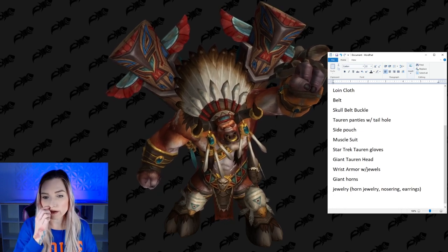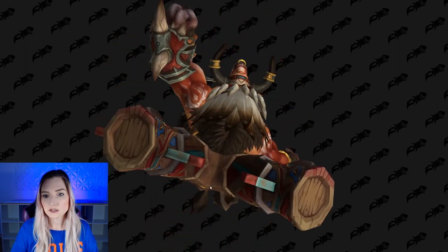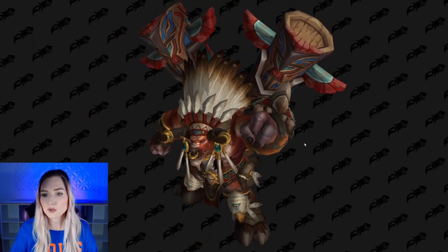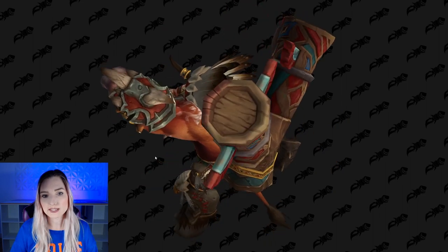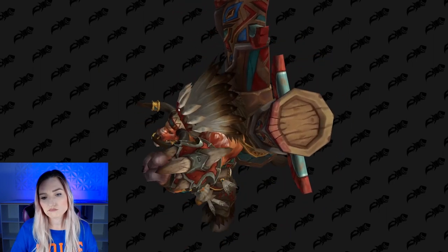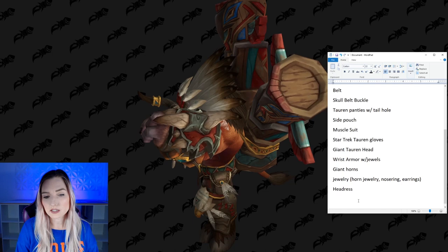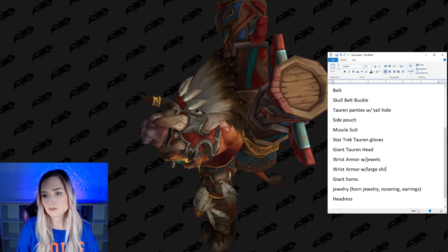Then we have this massive headdress. Let's take a look from the side and the top. Also I want to note that the left wrist guard has a built-on shield with a bone slash tusk adornment. So we also need to make bone fragments, which is another type of casting and definitely increases our skill range. We'll do wrist armor with jewels, wrist armor with large shield, and bones.